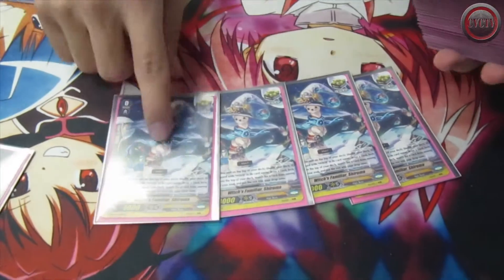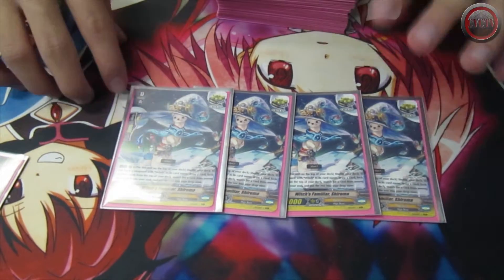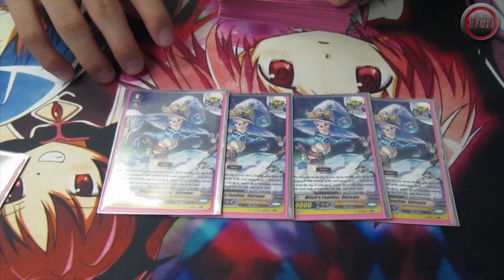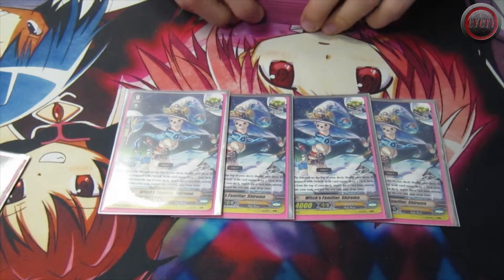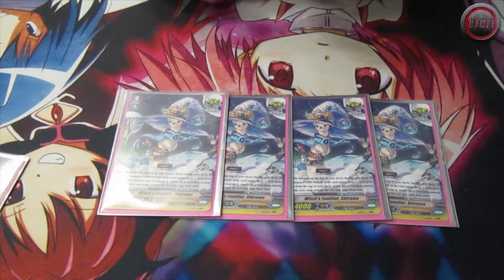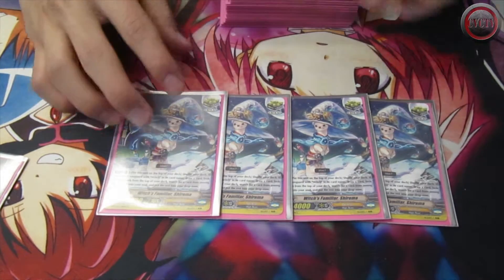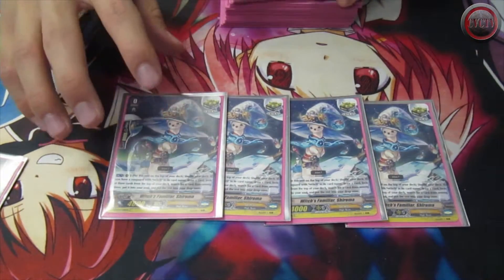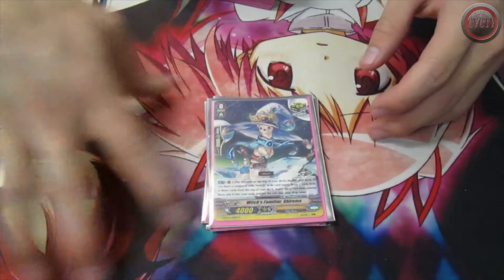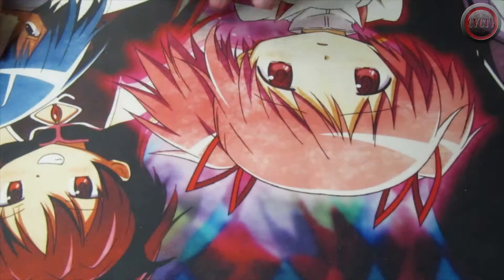I play 4 Shiroma. Shiroma is a witch crit — which is not a witch, it's a ferret. This thing's effect is: put this unit to the top of your deck, shuffle your deck, and then if you have a Vanguard with witch in its name, I can draw a card. When I draw the card, I look at the top 3 cards of my deck, soul charge 1 and mill the other 2. These things can activate your Legion early if you can't stride. It's a witch name, which you need because you can only draw witch cards with Fennel.